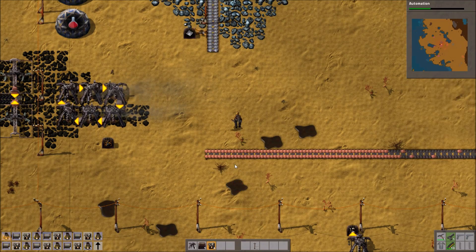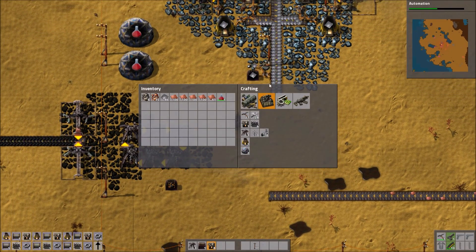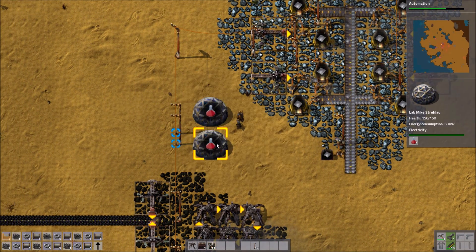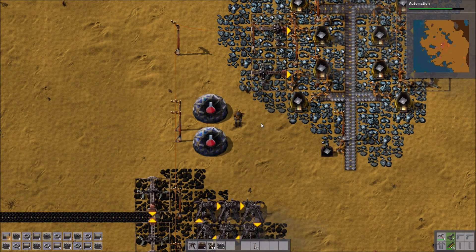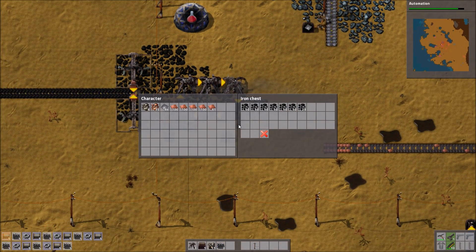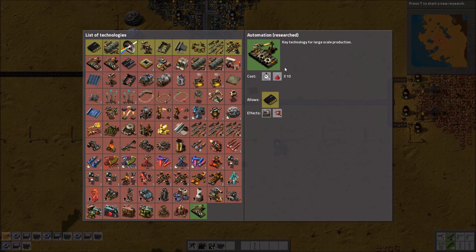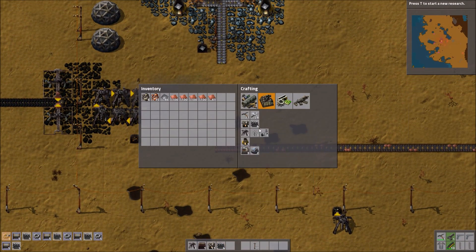Once we research automation it will give us the assembling machine one, and it also allows electronics which will give us the smart inserter later down the line. Meanwhile let's expand what we've got here — the magic number is 14 boilers and 10 steam engines, or was it 14? Yeah it's 14. Let's start those going as well. Automation should be done any moment now.